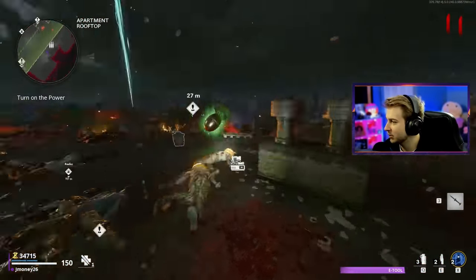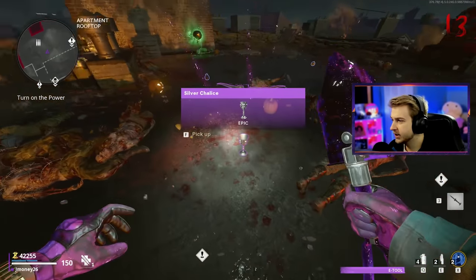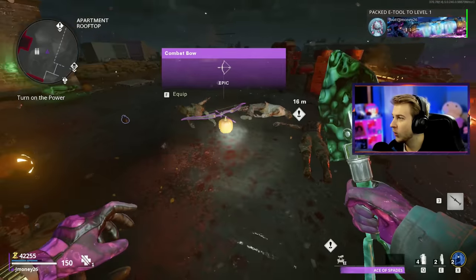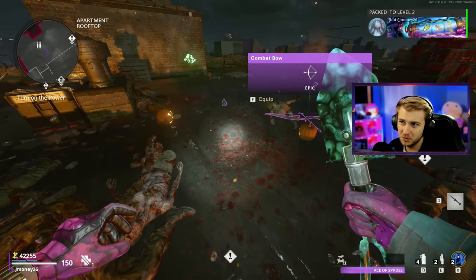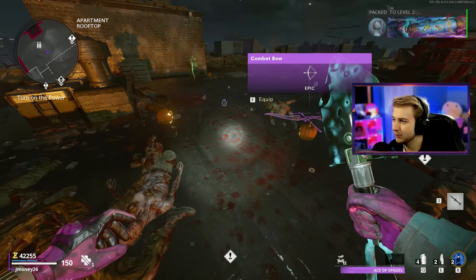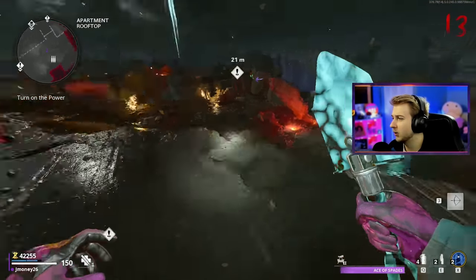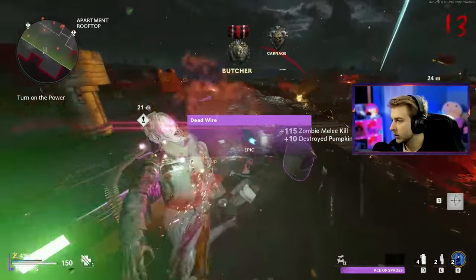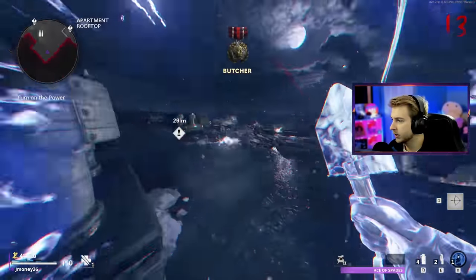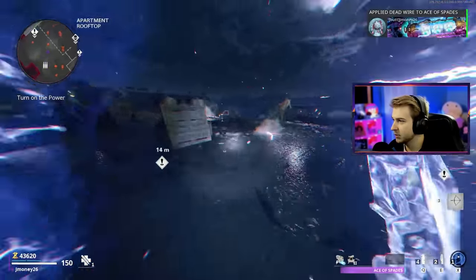We're going to need a lot of salvage — we got to stock up if we want any self-revives. Please be a Chalice — let's go! And we got the combat bow. Do we keep the cruise missile as a way out if we get cornered, or do we take the combat bow? I feel like we're better off with the combat bow — that's going to help us a lot with the Panzers. We got Deadwire — better than nothing. I accidentally hit my Aether Shroud, but that helps me pick it up easier.